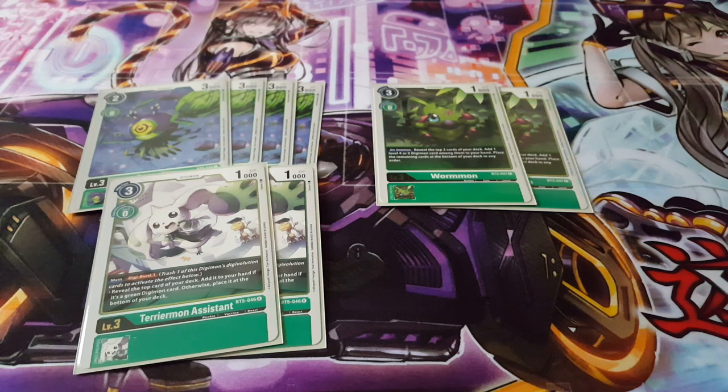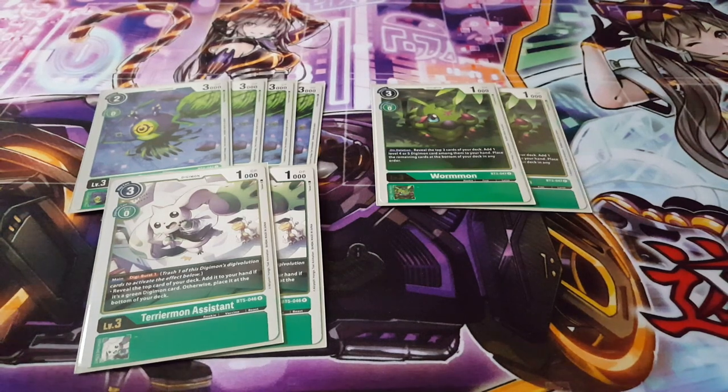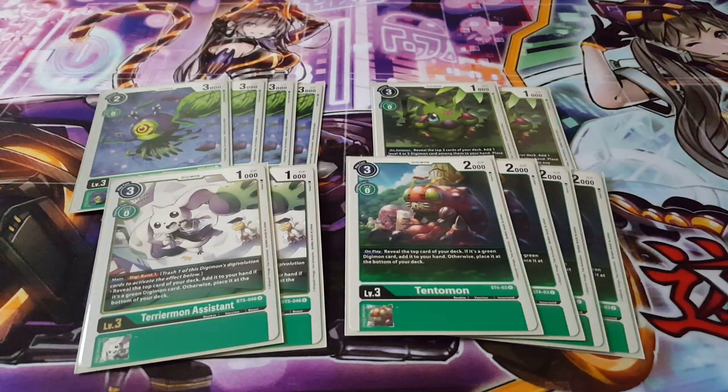We're also playing two copies of Teriamon with Digiburst — reveal the top card of your deck and if it's green, add it to your hand. Every digimon in this deck is green, so that's really nice. We're only playing two copies because the Digiburst effect doesn't synergize perfectly with Argomon's inherited memory ability. Finally, we have four copies of Tentomon — on play, reveal the top card of your deck and add that green digimon card to your hand. I consider Tentomon a staple in any green deck.